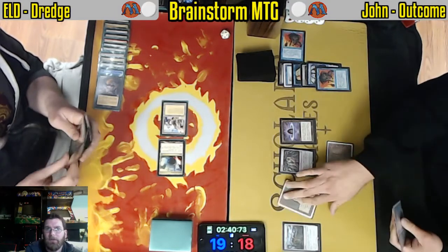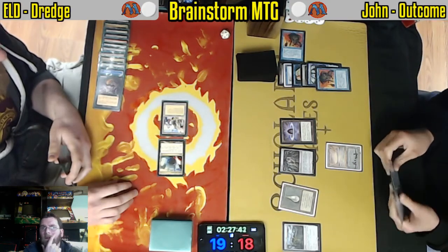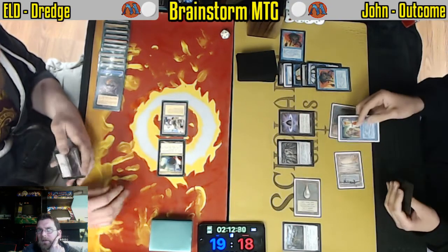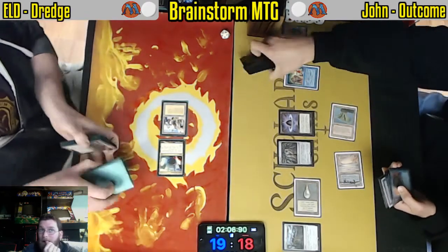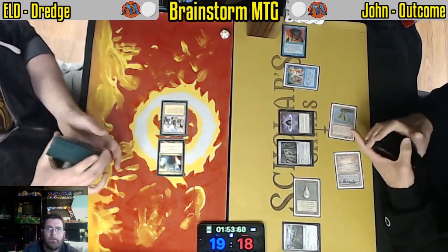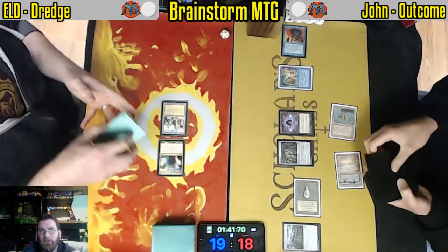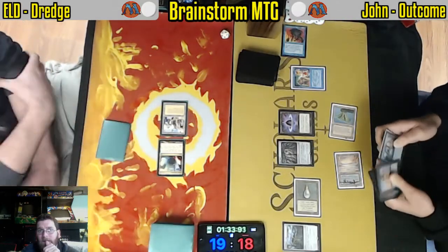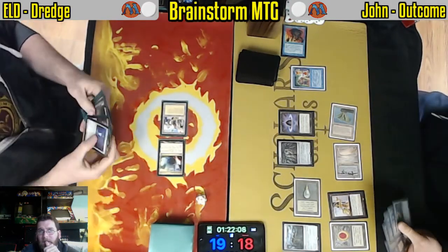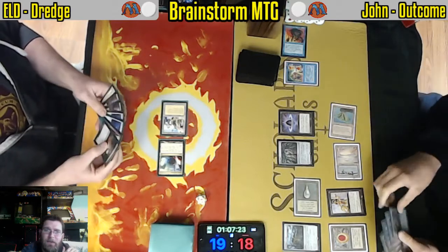Looks like all of this work is about to get undone. Make a land drop — there's the Twister. Therapy denied by Force of Will and John getting seven fresh cards. My Bazaar is tapped, so I won't be able to kick off the turn by dredging. Though honestly, with Grafdigger's Cage in play, you may not even want to be dredging — really what dredging will do is enable you to cast Gurmag Anglers and that's about it.